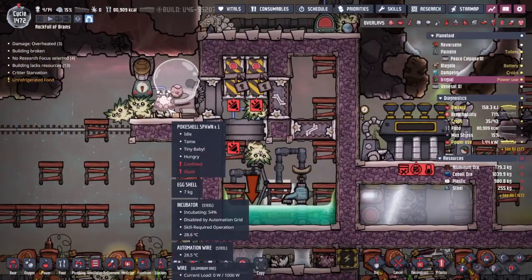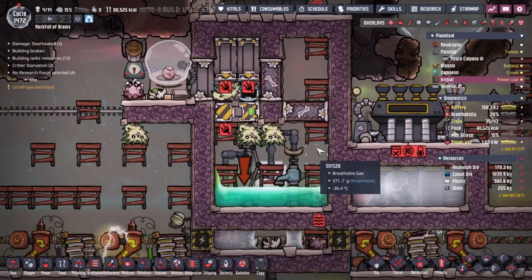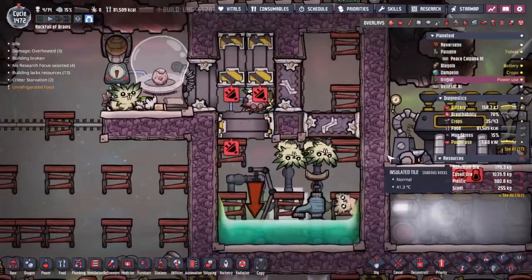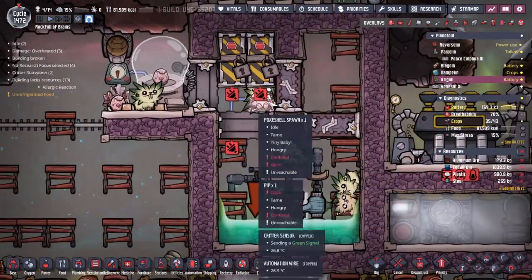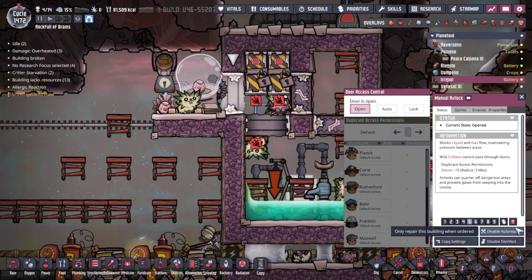Oh, I mean this guy. Okay, that's interesting — the fact that the pips can climb has totally destroyed my little filter system here. I wonder if that's a thing we can fix. You know what? This is a thing I can fix, and I need to do it with the manual airlock. Let's deconstruct this.